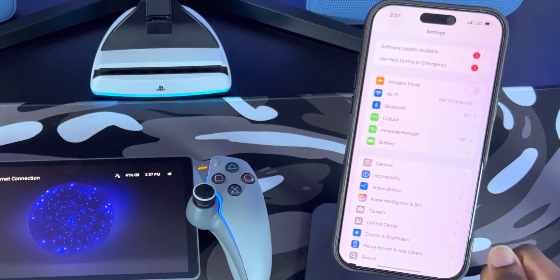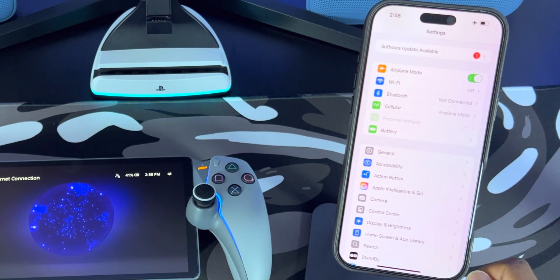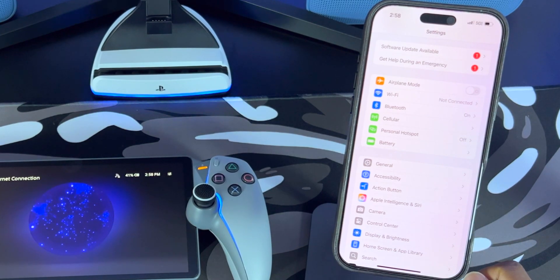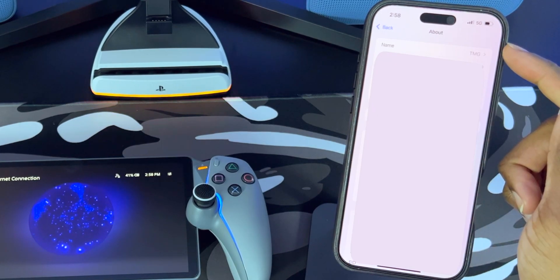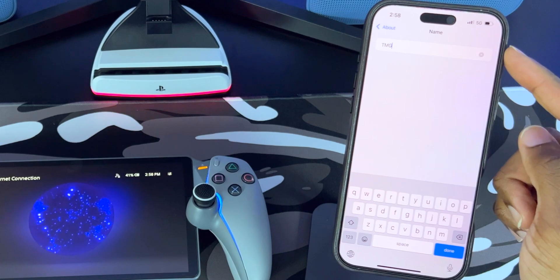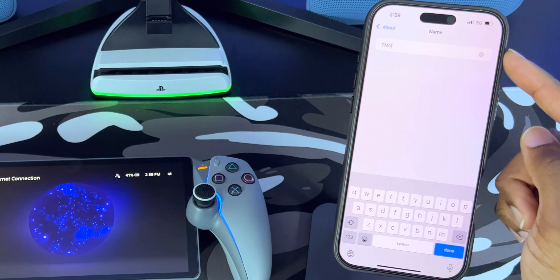Once done, go into settings and turn on airplane mode for about 10 seconds, then turn it off so we can have a fresh cellular connection. Next, go into General and choose About. At the top of the screen you'll see it says Name — click into that submenu so we can change the name to something simple. A lot of people have apostrophes in their name and that could throw off the process, so remove that and put something simple.